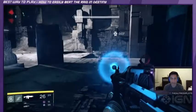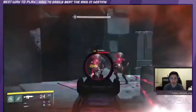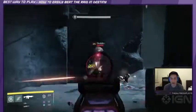And finally, don't die. It's a no-brainer, but one person's death is at least 30 seconds of lost damage and increases the chances of being overrun.